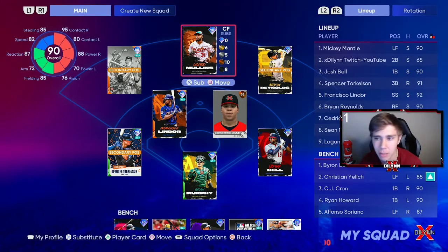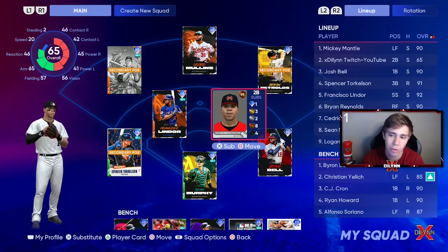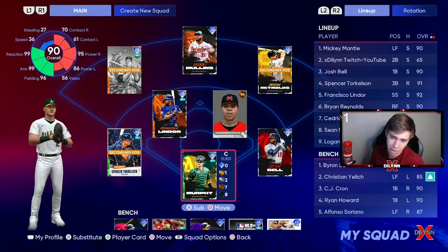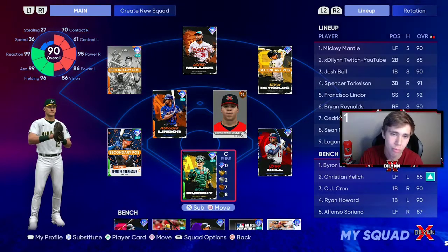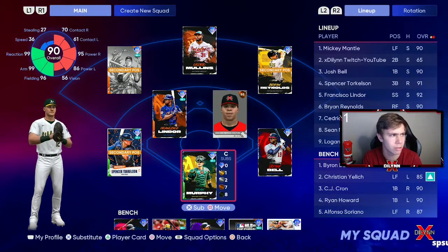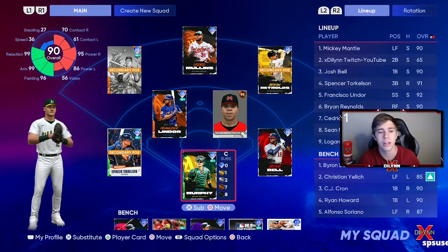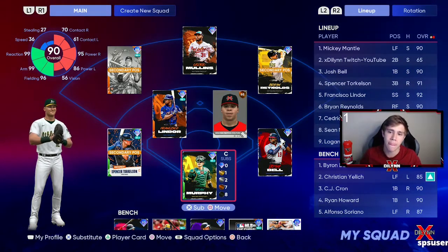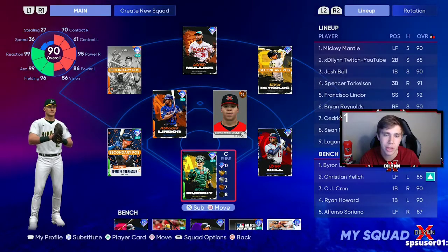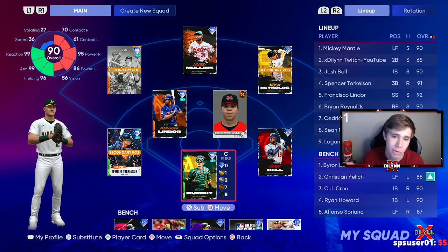This is my team: Mickey Mantle, my creative player, Josh Bell, Torkelson, Lindor, Reynolds, Mullins, Murphy, and the pitcher spot. This is my no money spent team after about four days — not even close to a week. This could be you after about four days, and you could even have a better team if you get some lucky pulls. I have not even pulled a gold out of a standard pack, so my pack luck has been trash.